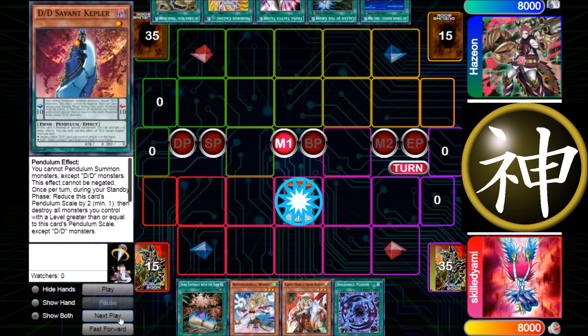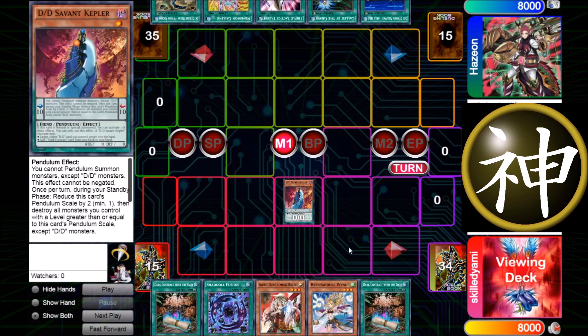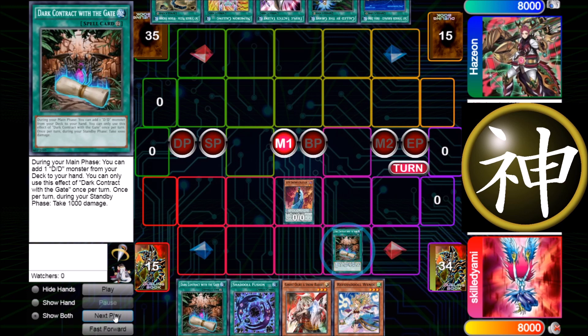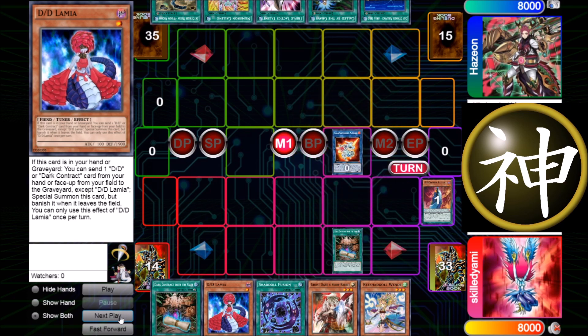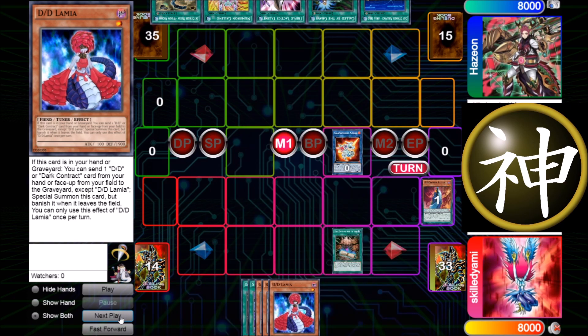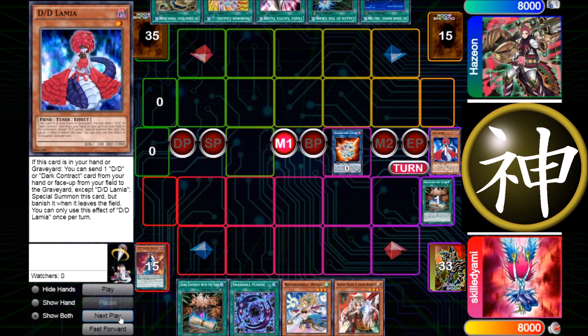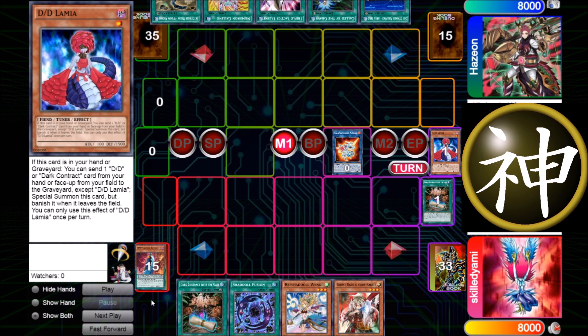I start by normal summoning DD Kepler and searching for the dark contract — this is to maybe bait out an Ash or something, because I already have the dark contract. I activate the contract, search for Lamia, link away the Kepler for Almirage, then Lamia's effect special summons Lamia. Then Lamia gets banished and Kepler goes to the extra deck because it's a pendulum monster, so neither of them go to the grave.